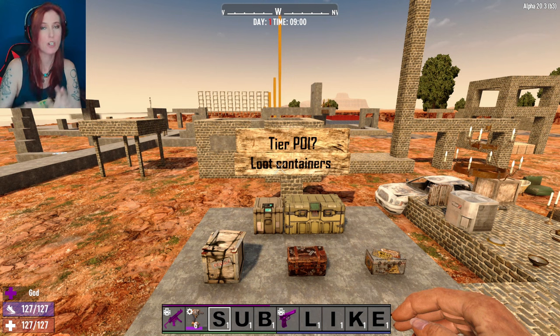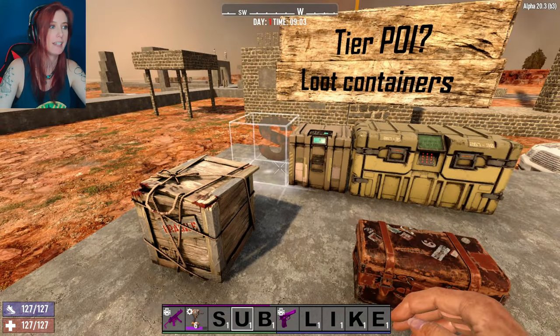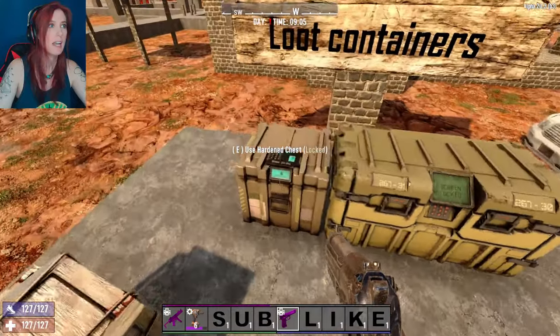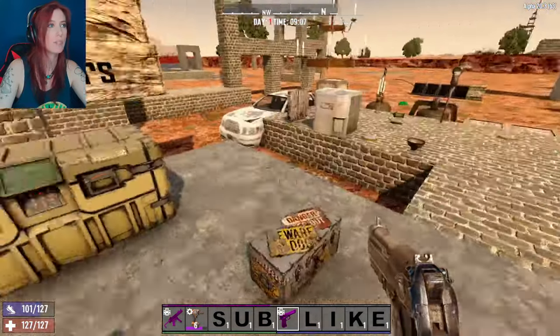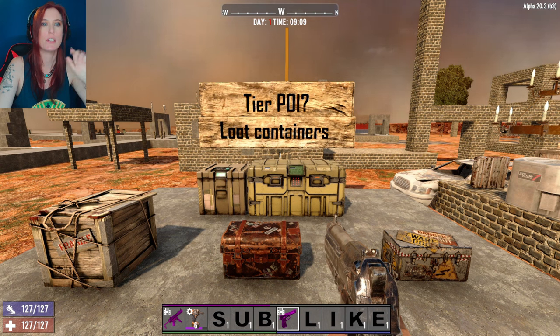Pushing all the buttons, turning on all the lights, restoring the power. In order to tell which level POI you're working with, you can tell by the loot container at the Veribati Inc. Right here we've got a tier 1 loot, a tier 2, a tier 3, a tier 4, and a big mama-jama right here with a tier 5 POI loot container.